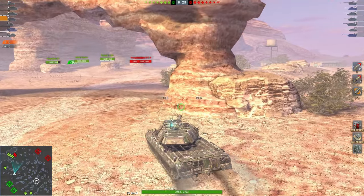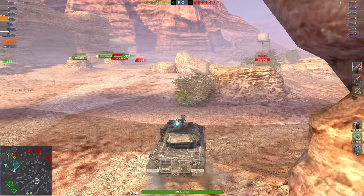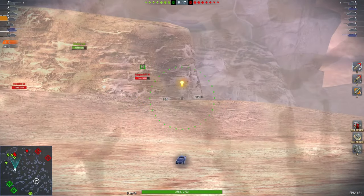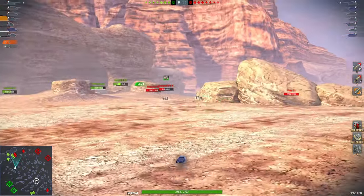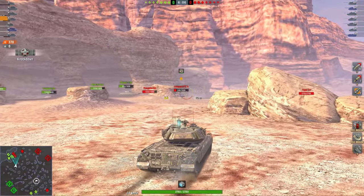Heavy tanks. How do we play them? Let's have a look at the general concept once again, because that is really the most important thing. Once you realize the concepts, learning the details becomes very easy because if you understand how the concept works, you can spot the details quite easily. First easy tip right off the beginning: wiggle your heavy tank. Just wiggle it.